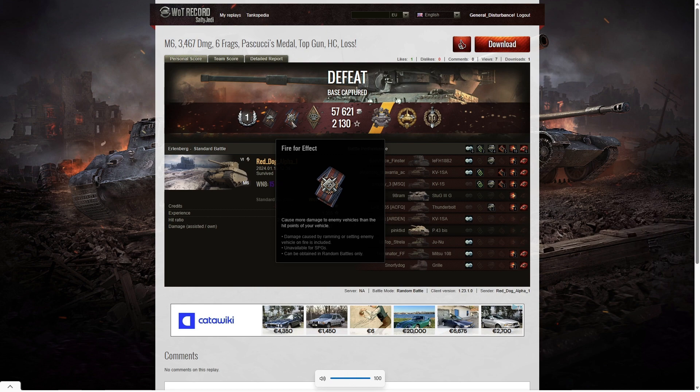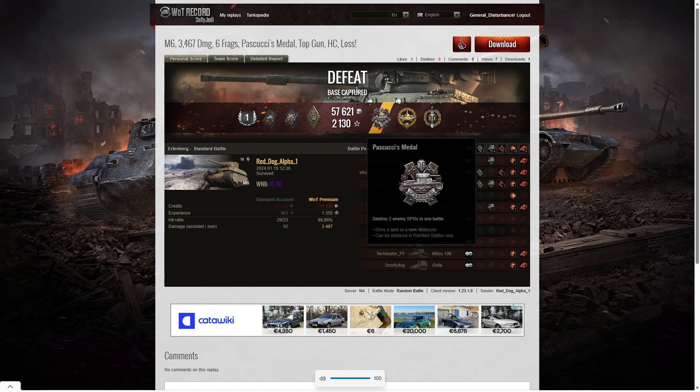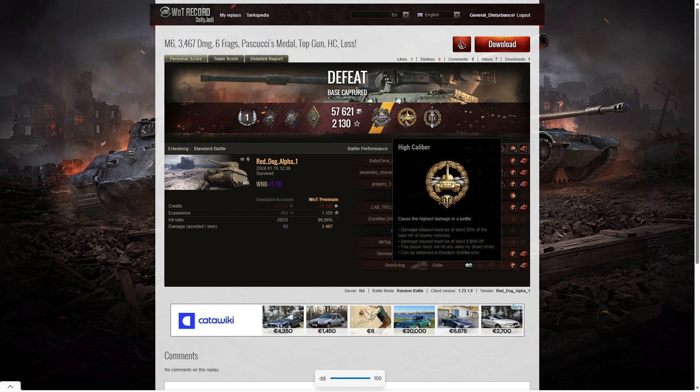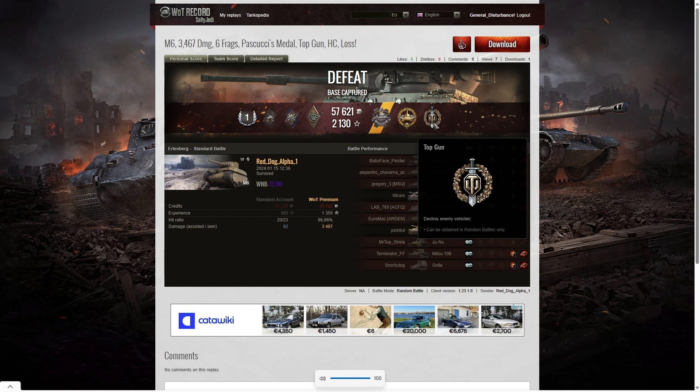Five for effect for doing more damage than the hit points of his own vehicle. Bruiser medal for getting at least five critical hits — he got five exactly. He also got a Pascucci's medal for killing both enemy SPGs, which were a Fifi and a Gorilla. He also got a high caliber for dealing the most damage in the game and a top gun for getting at least six kills.